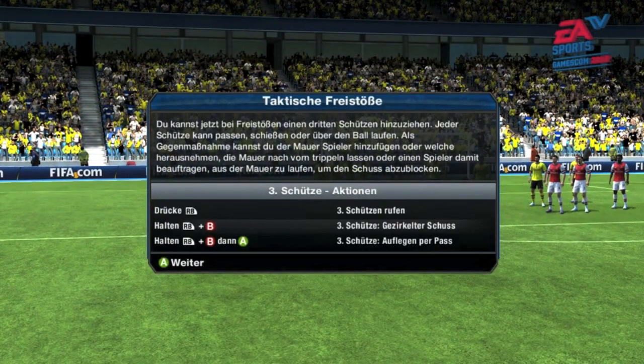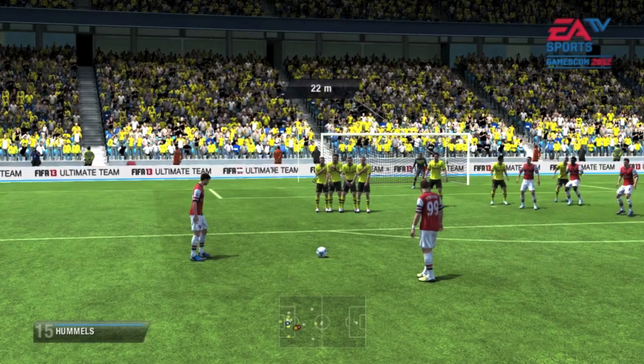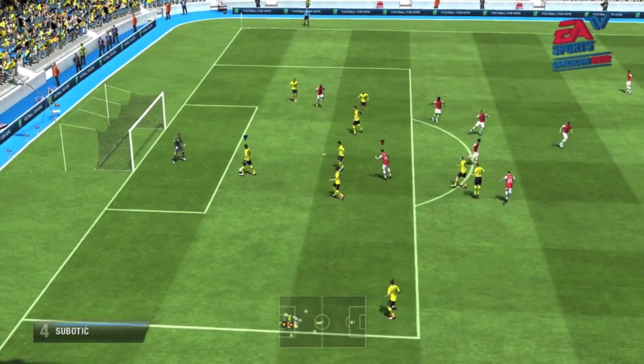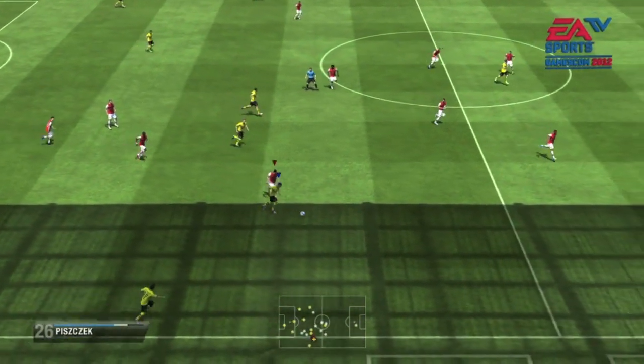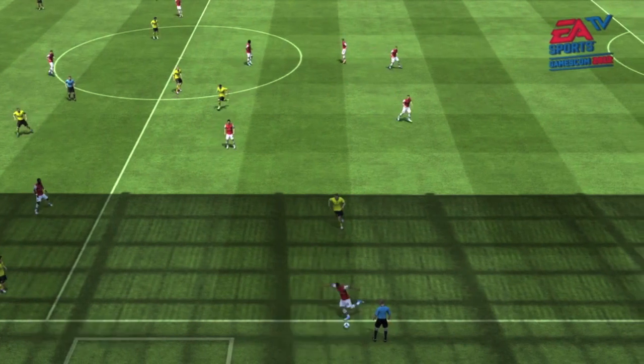Cheeky — chip the keeper. Get In — score a diving header. Brains and Brawn — shield the ball out of play for a goal kick. Road to Promotion — win a FIFA Ultimate Team Season match. Get Physical — seal out an attacking player to gain possession of the ball. One Week — win all the FIFA Match Day games within a single week. I'm surprised that's a bronze.